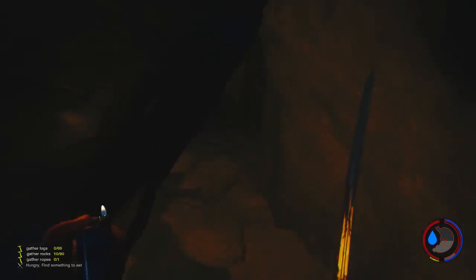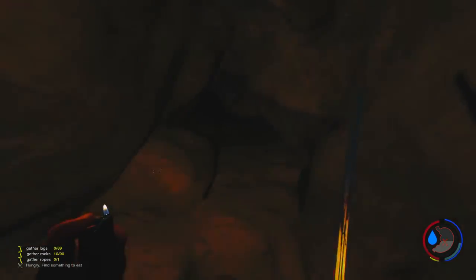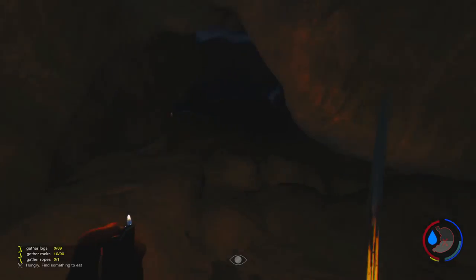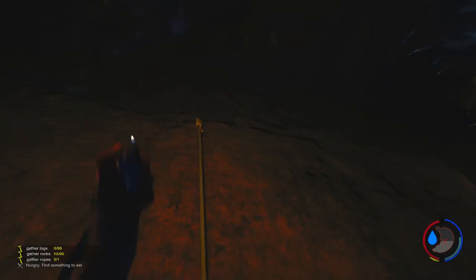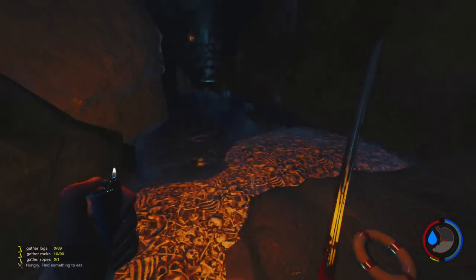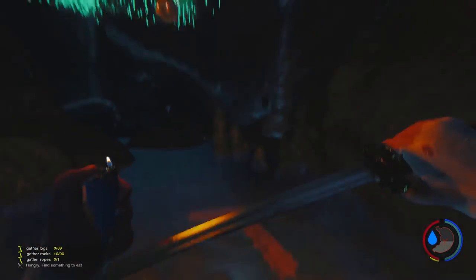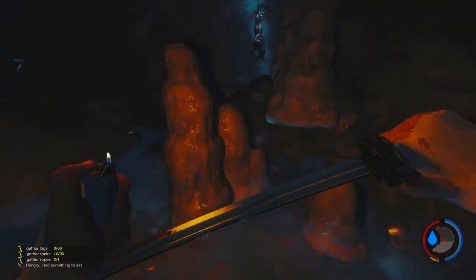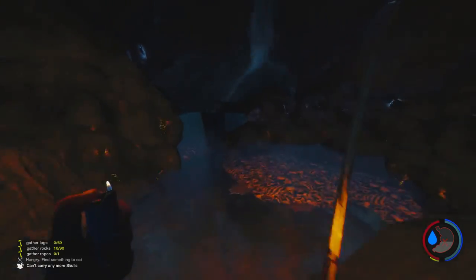Come on — get out of the cave. I still believe we're missing an important thing like a book. Let's go down and have a peep — we've got a rope so we can get back up. Hear that noise, always a good thing. There's a skull down there — skulls always point to something. Let's get this.